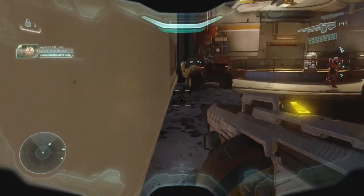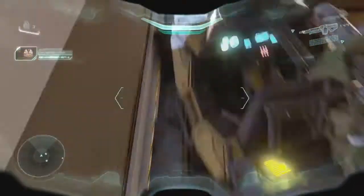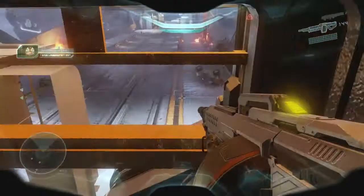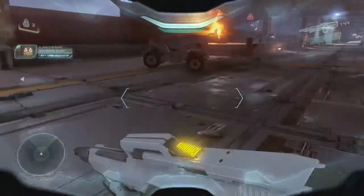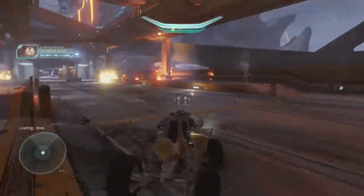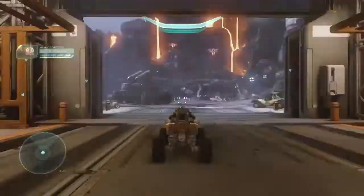Go back to the other side of the door and sprint, jump, and thrust where the hog meets the door to get onto this ledge. Now turn and crouch walk under here to get to the other side. Which vehicle you pick is preference, as each has their benefit. I'm going to go with the mongoose here.